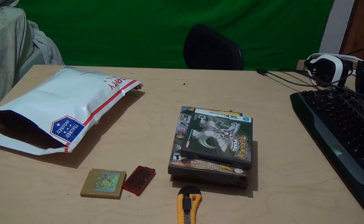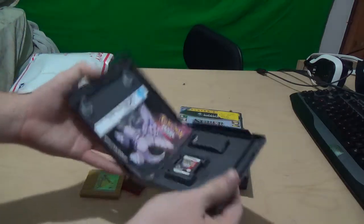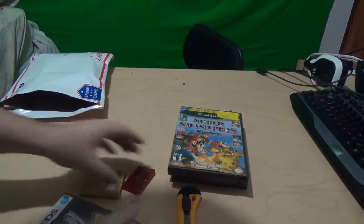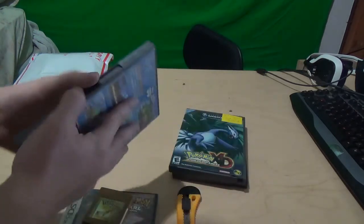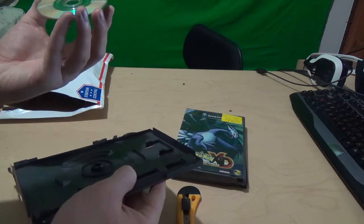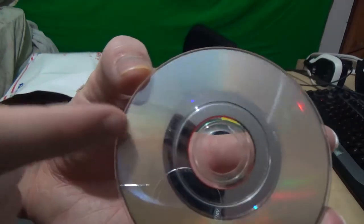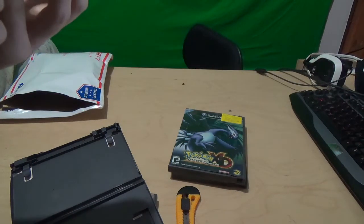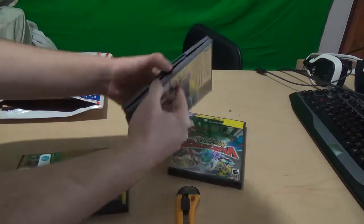I'll check the auction details afterwards. We have Pokemon Pearl, authentic Pokemon Ruby — which is always nice — Pokemon Gold, and Super Smash Bros. Let me check the condition of the disc. It does not look like it will play. You can see there's a line right here — I don't know if that's a crack or what, but it doesn't look like it's gonna play. I'll make sure to test it out later. Also Pokemon XD.